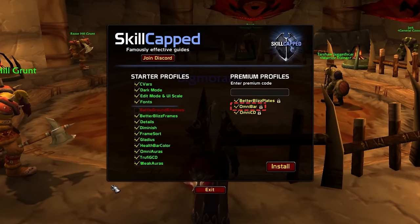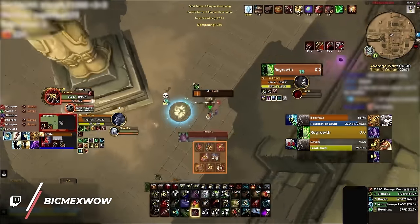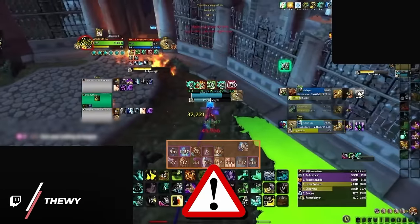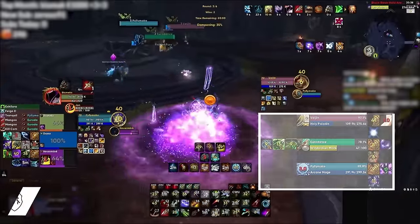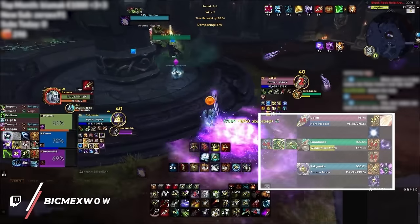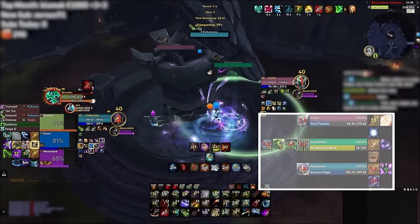If you're a skill-capped member, you can use our pre-configured addon profile which has done all the work for you. By splitting things up, it will be easier to find exactly what you're looking for with a quick glance instead of sorting through a massive clump of icons. This is another reason we prefer Gladius over other arena frame addons that use cooldown trackers — even though it might seem like a 2-for-1, it makes finding isolated information much more difficult.